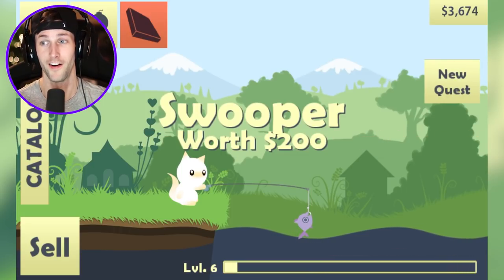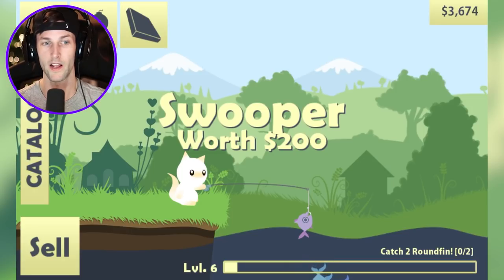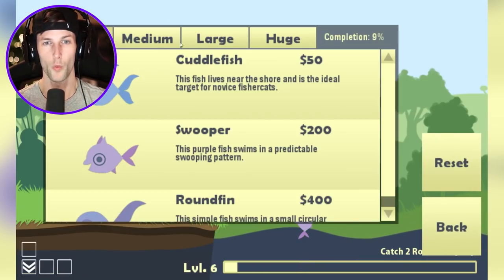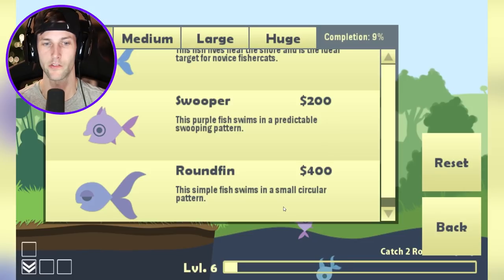That took forever. What is this up here? Minimap — do five more quests — and sonar. So we get extra quests, very cool. We're gonna accept a new one now. We got to catch two round fin. What is a round fin? Probably small — okay, so they're kind of like the sleepy purple fish. Very nice.